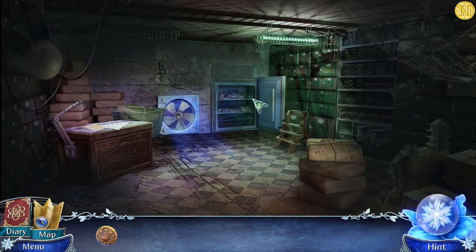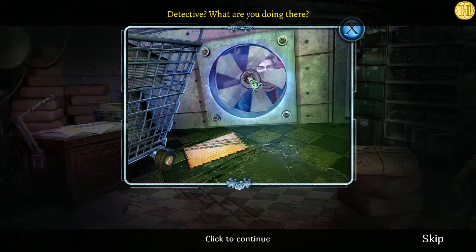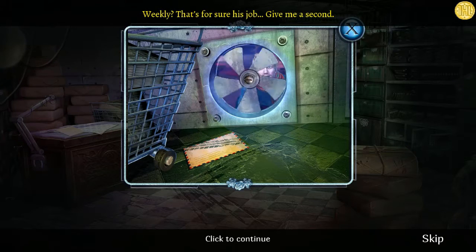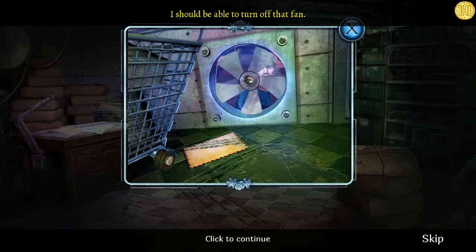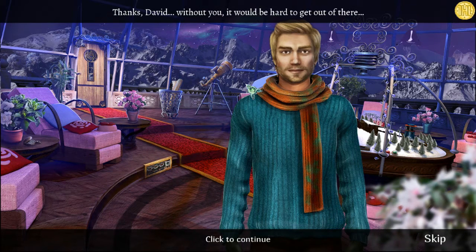At the top there's an orange gallery item - I click it. Someone calls for help from behind the door, appearing out of nowhere. He says someone locked him in - thinks it was Weekly. 'That's for sure his job. Give me a second - should be able to turn off that fan.' Use the coin on the fan, open it up, and boom. 'Thanks David. Can you tell me where I can find the old inn near the ski lift?' 'I should be able to take you there, but a map would be helpful - I see one on that stand.'